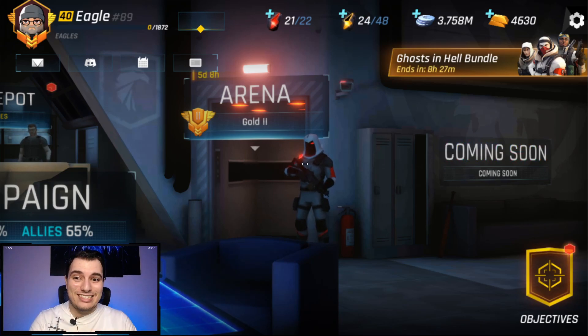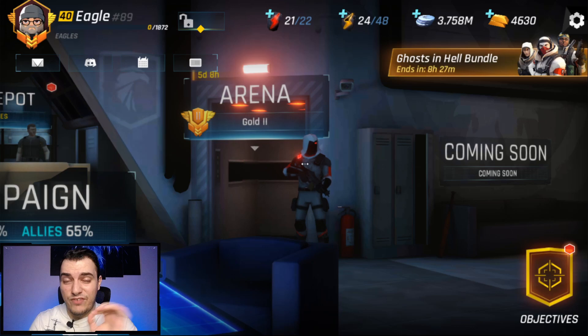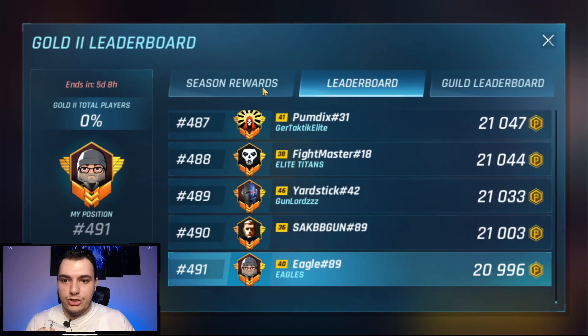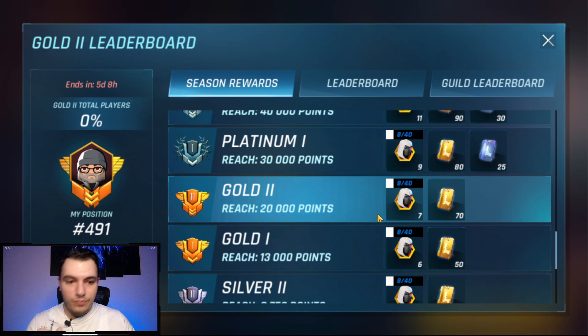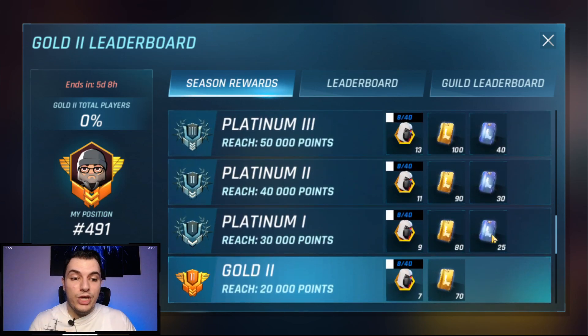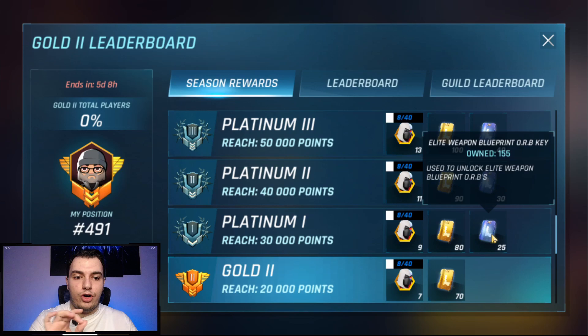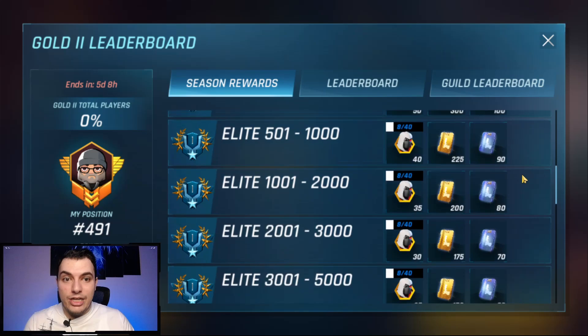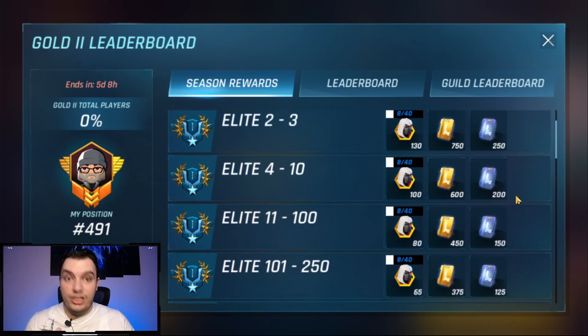Tier four blueprint weapons, which are specific for each gun, can be obtained from the arena season rewards. For some reason those weren't showing before, but they are now. Once you reach Platinum you'll be able to get elite weapon blueprint keys — B keys. With 150 of them you can open an orb dedicated to legendary or tier four weapon blueprints.